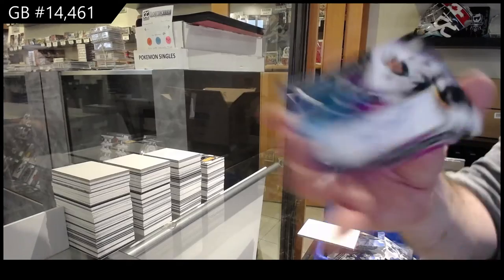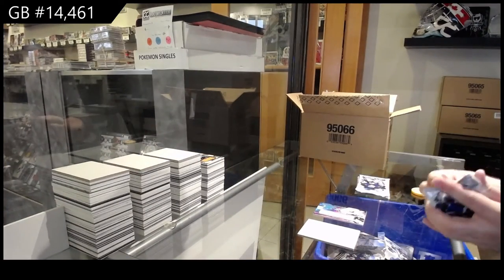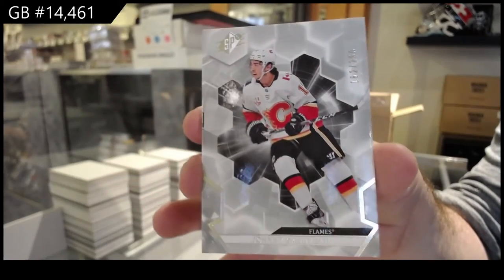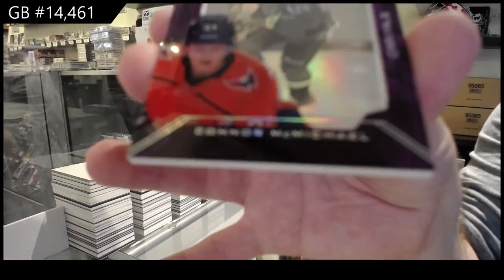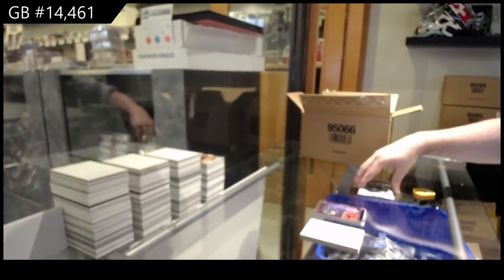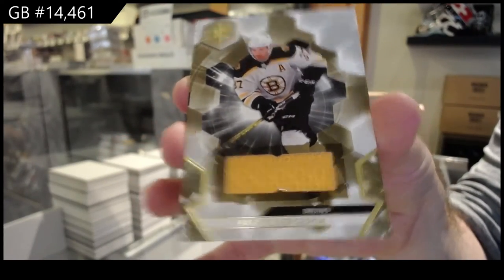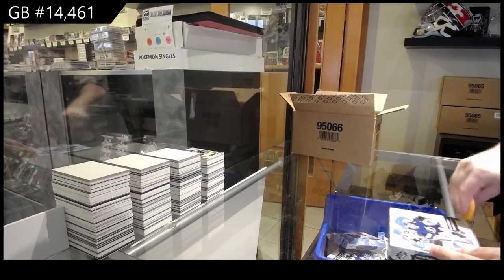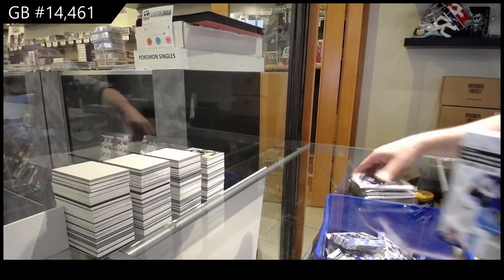SBX Rookie Jersey Auto of Lettinov, San Jose. We've got a Calgary Flames, Johnny Gaudreau, 2/99. Shadowbox Connor McMichael for the Caps. And a Boston Bruins Bergeron. Last box mojo in this case — we still have other cases to go, folks.